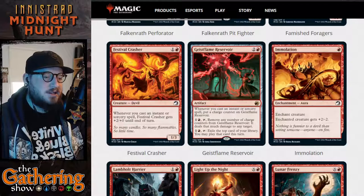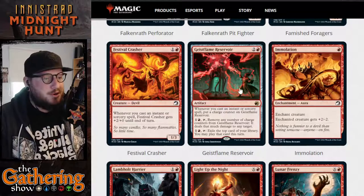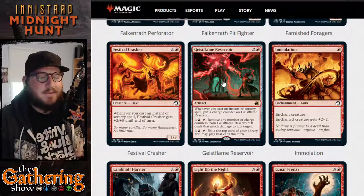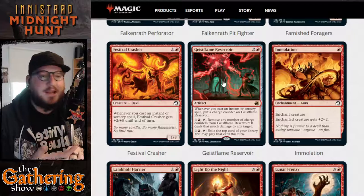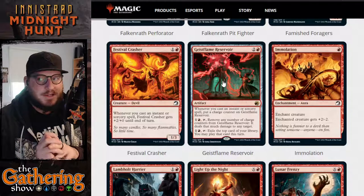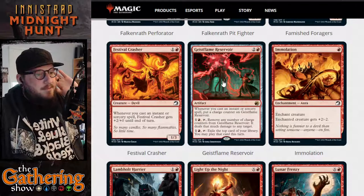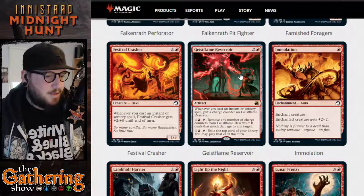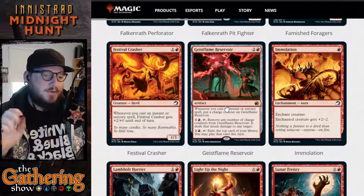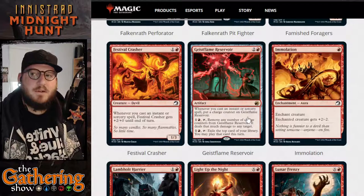Geist Flame Reservoir is a very, very useful damage engine in red. I think there's almost no instance where you do not want to have Geist Flame Reservoir in your red deck. Especially with all the lightning and instant damage spells in red that will immediately add charge counters — it's almost self-sustaining because you're going to be casting instants and sorceries anyway. If you're just splashing in red, this might be a very useful card to consider, because being able to throw damage at any target is very powerful.